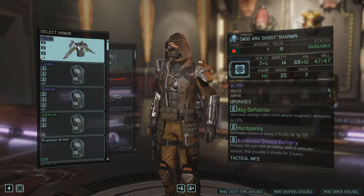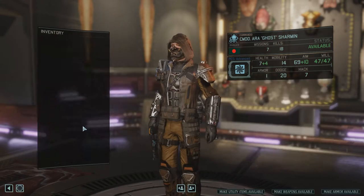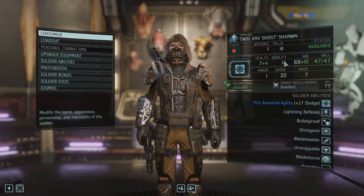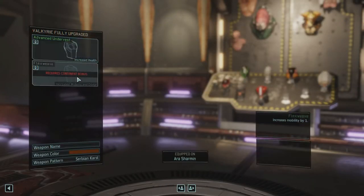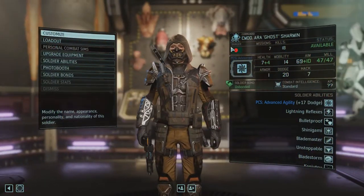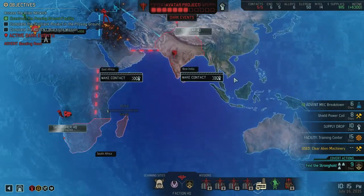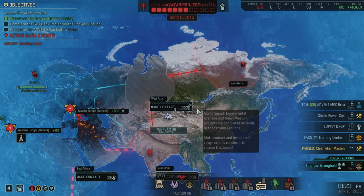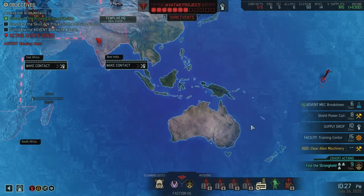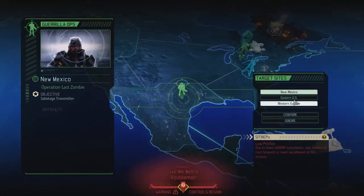You have Valkyrie - increases mobility by one. You have 14 mobility plus the one. The Ruth part is a Continent bonus - I'll have to find this bonus. Lightly wounded soldiers can be sent into combat. All armor and vest projects in the Proving Ground are completed instantly. Experimental grenade and heavy weapon projects are completed instantly. I don't know the bonus on Australia.